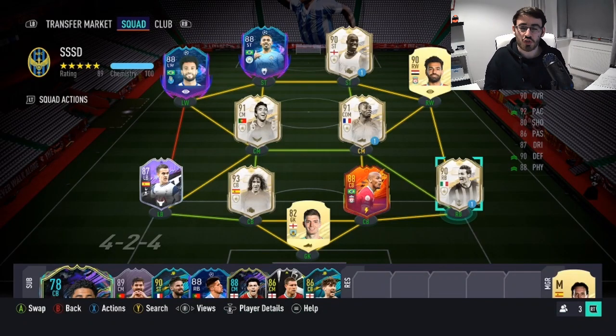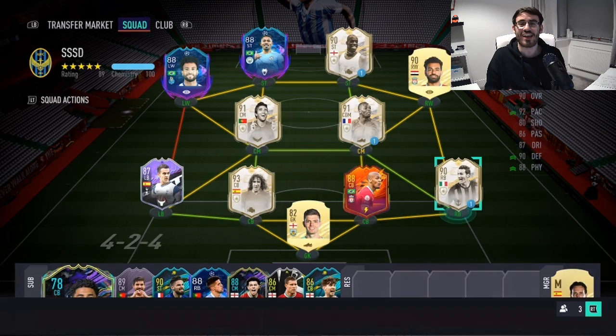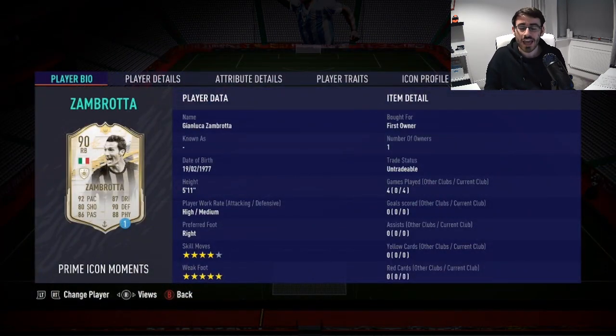Hi guys, I'm Fog here and welcome to another FIFA 21 Prime Icon Moments player review. In this video we're going to be reviewing the 90-rated Zambrotta, the third Icon Moments video for today. I've already reviewed the other two SBCs released today — Claude Makalele and Ian Wright. We finish with this Zambrotta card, who looks basically just the best right back in the game.